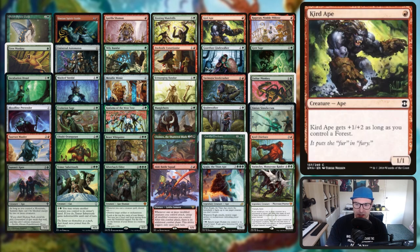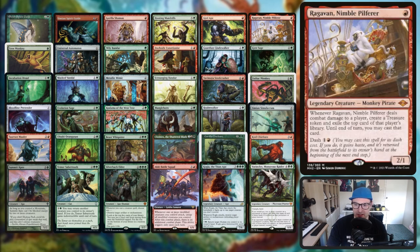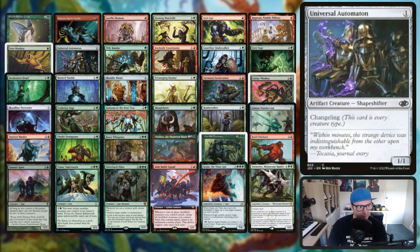We've got Hooting Mandrills, Curd Ape, Ragavan, and Tree Monkey. Ragavan is just a great card in general but happens to be a monkey as well. Tree Monkey can block creatures with flying - I'm guessing that's been errated to say reach. We've got Universal Automaton, it's a changeling, so we get to put all of the counters on all these little one drops.